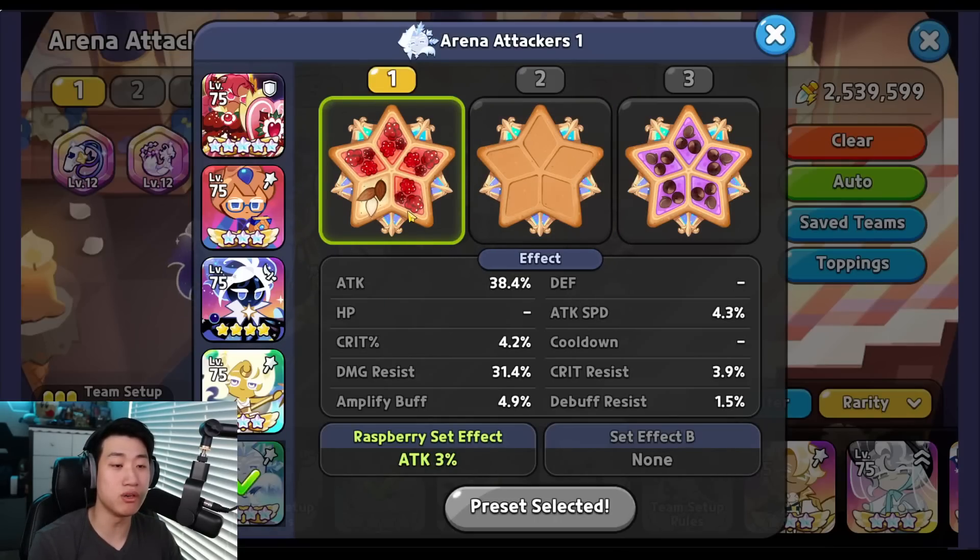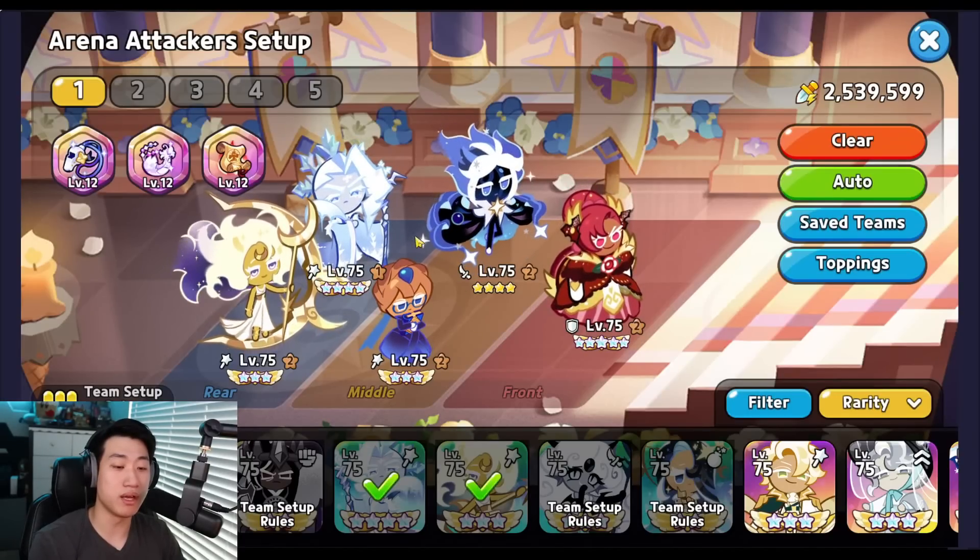Next is Frost Queen, also using a slightly different build depending on your stats. I'm going with 4 Seren Raspberry and 1 Solid Almond because when I face teams with higher promotion and good substat toppings, Frost Queen dies and takes the Feather buff very quickly before she even uses her skill once. That's why I went with 1 Solid Almond instead of 5 Seren Raspberry, focusing on Damage Resist and attack. No cooldown is required, but if you can run 5 Seren Raspberry and Frost Queen survives, that works too. Just make sure the Whistle buff is applied to both Frost Queen and Blueberry Pie.